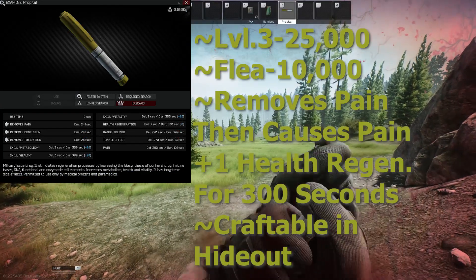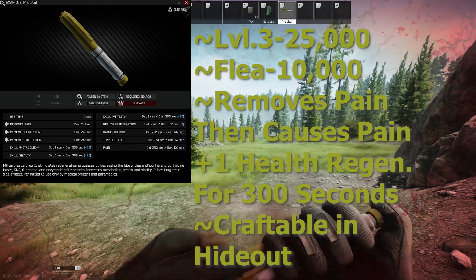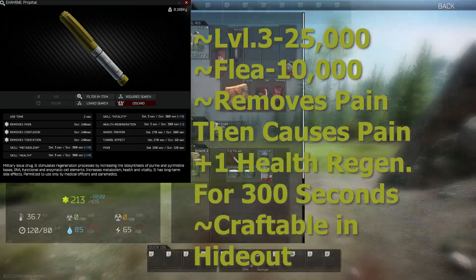Propital is unlocked at level 3 Therapist for 25K, or 10K on the flea market. It has a use time of 2 seconds, removes pain, gives 1 point of health regeneration for 300 seconds, and then causes pain, hand tremors, and tunnel effect. It is also craftable in the hideout.